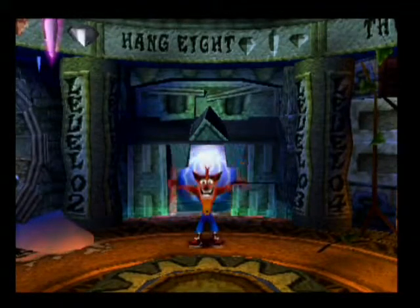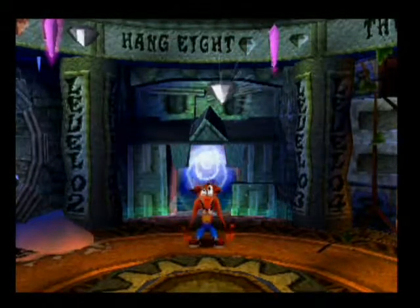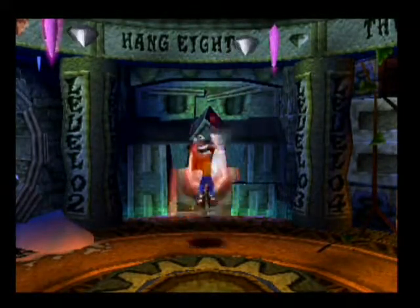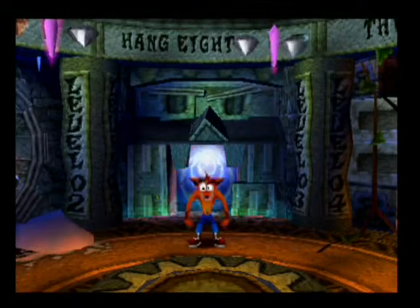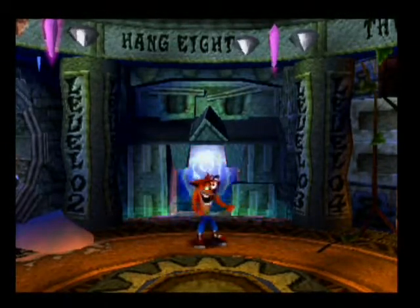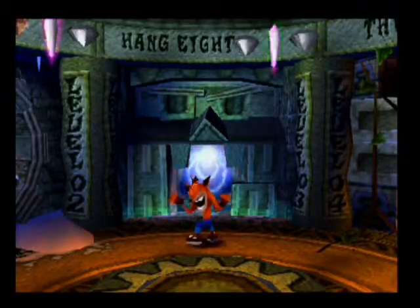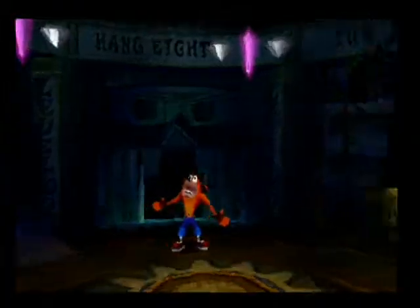So that's Hang Eight - crystal, box gem, and special gem. Well, the left is the special gem and the right is the box gem. The special gem is for getting to the warp room part as quickly as you can before the time runs out.